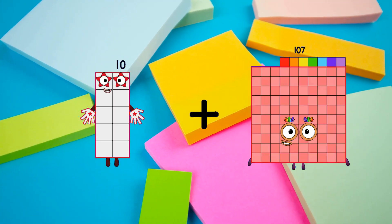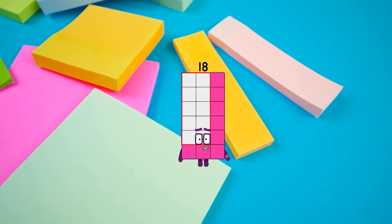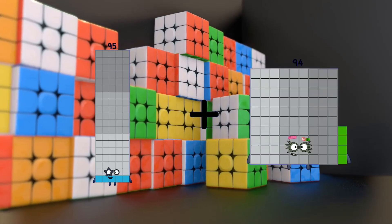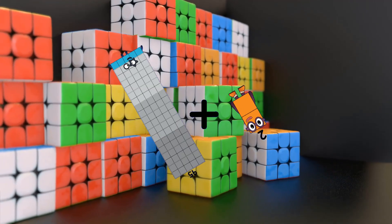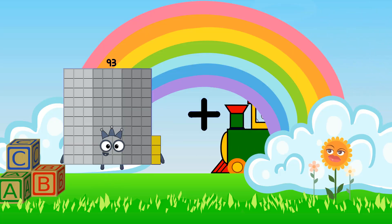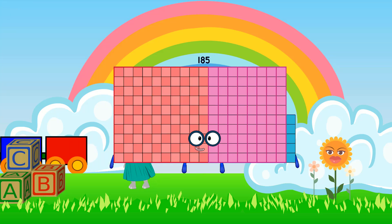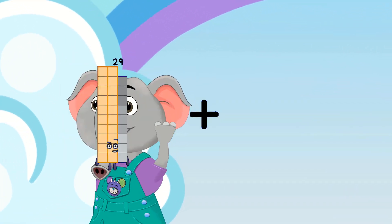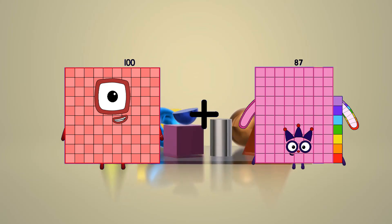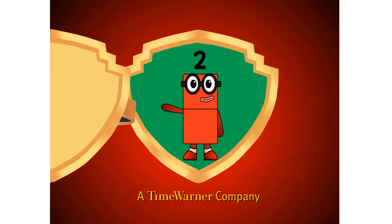10 plus 8 equals 18. 95 plus 2 equals 97. 93 plus 92 equals 185. 100 plus 87 equals 187. That's all folks!